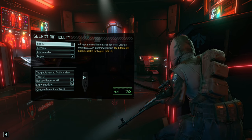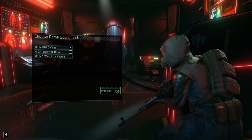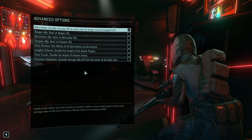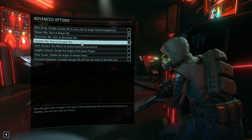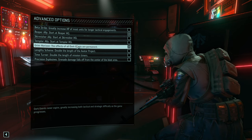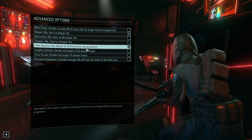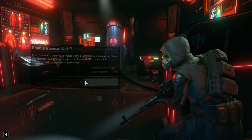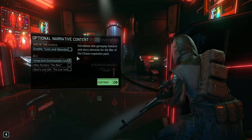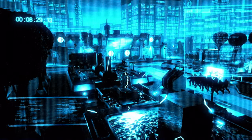We're going to do legendary — the highest difficulty. If you have the choice, always go for the UFO defense soundtrack. Toggle advanced options: I'll be starting with the Reapers in this run, enabling Grim Horizon for permanent dark events, because why not — it just makes it a little more difficult. Everything else would unfortunately make it easier, so we'll skip those options. Next up, Iron Man, and we're starting with integrated content.